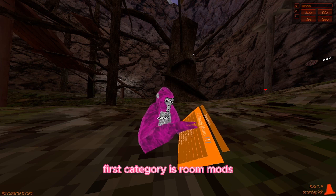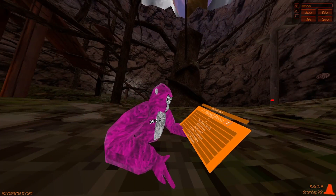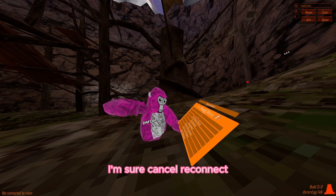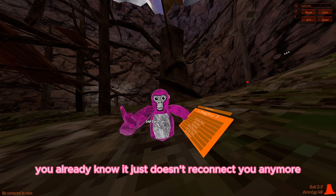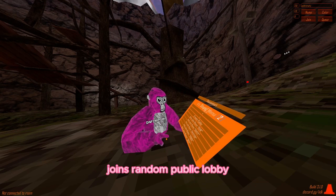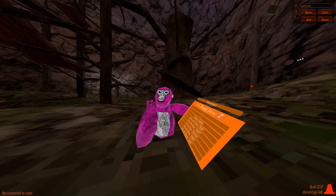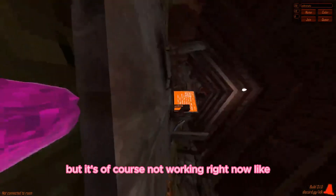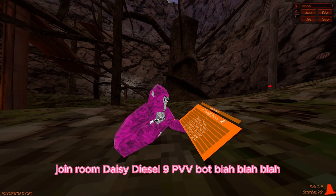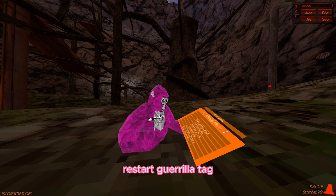First category is room mods. We have disconnect - disconnects you from the current room. Reconnect - reconnects you to another room. Cancel reconnect - stops the reconnect. Join the last room - joins the last room you left. Join random - joins a random public lobby. Create public - creates a public lobby, though it's not working right now. Also auto join room and other options.